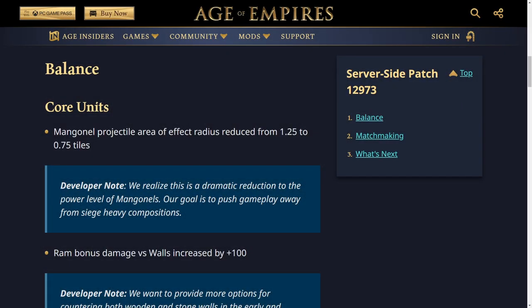What we're really interested in for the server-side patch are the balance changes. For the core units, the Mangonel Projectile Area of Effect Radius is reduced from 1.25 to 0.75 — and that's actually a massive change. Mangonels are pretty nuts; the amount of area effect damage they do is insane and they can take out so many units so quickly. The developer note says they realise this is a dramatic reduction, and their goal is to push gameplay away from siege-heavy compositions. I think that's a step in the right direction.